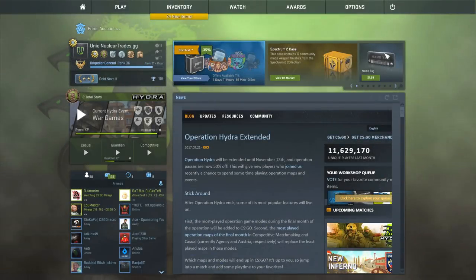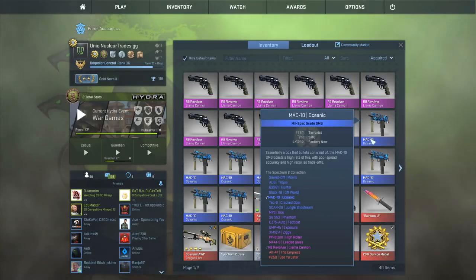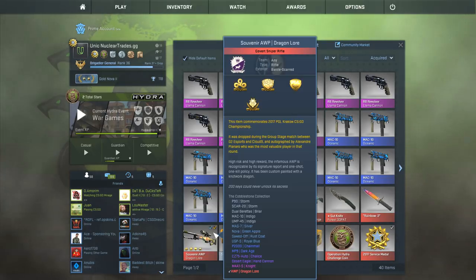Anyways guys, 24 new items. All the stuff we're looking for is right here. So I got a really expensive trade-up and a really cheap low-risk profitable trade-up.